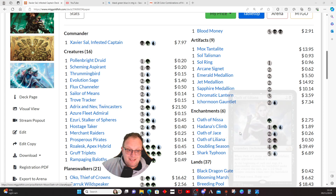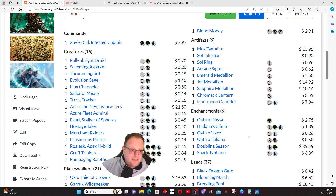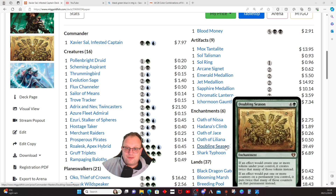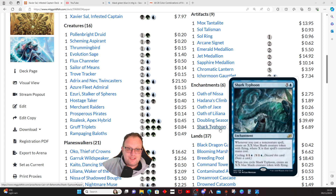Hadana's Climb — legendary enchantment, put a +1/+1 counter on target creature; when that creature has three or more +1/+1 counters on it, flip it into Winged Temple of Orazca, a land that taps for a mana of any color and lets you give target creature flying and +X/+X where X is its power. The other enchantments: this is basically a Sultai planeswalker deck, so Doubling Season is here, backed up by Shark Typhoon to get more creatures we can populate if we need to.